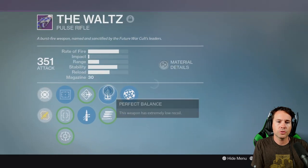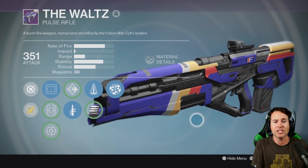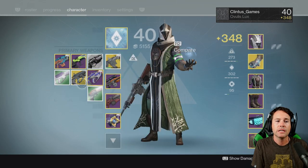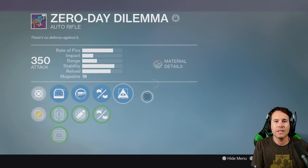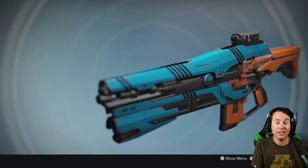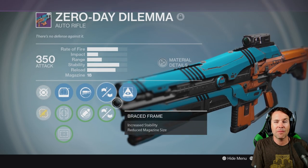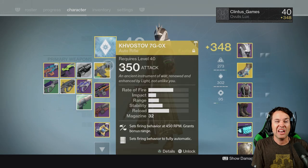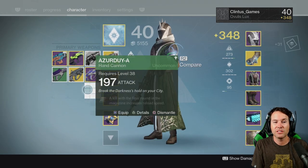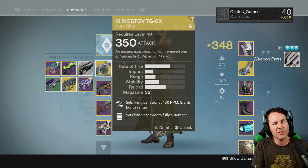I got the Waltz, which is a pulse rifle from Future War Cult. It's actually like a Hawksaw — it's very good, I actually love this pulse rifle a lot. I also bought this Zero Day Dilemma from Crucible. It has some good perks and I love the way it looks, but with Braced Frame it only has 18 bullets in the mag, so it kind of goes quick. I think it's okay for PvE but not for PvP.